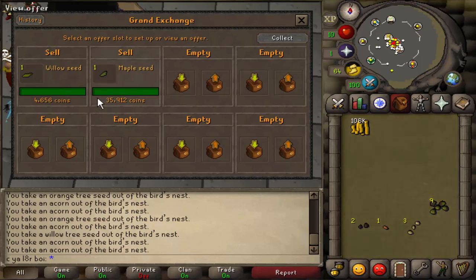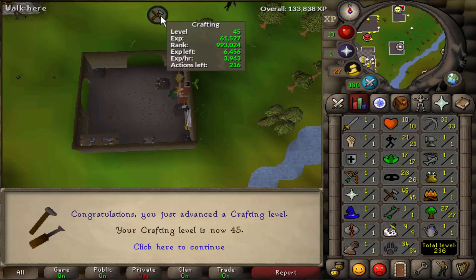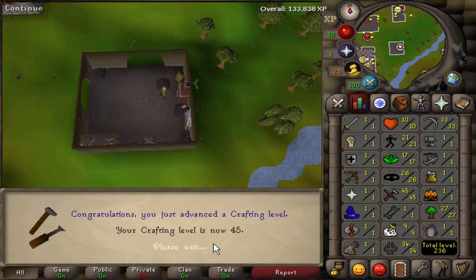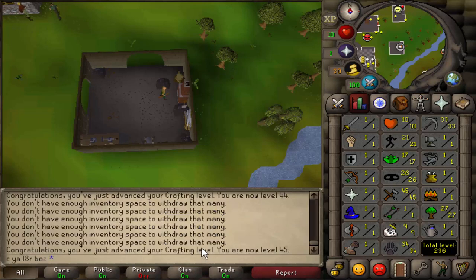That Maple Seed is 36k, and almost 5k from the Willow Seed as well — that's very nice. So I've been doing some more AFK crafting. I smelted 1,100 gold bars into amulets and that's putting us at 45 Crafting, which means once we get the Hunter level for Maple Birdhouses, we can now craft Maple Birdhouses. So that's another requirement knocked out of the way.